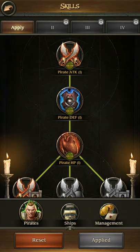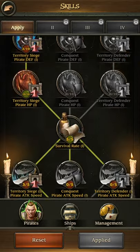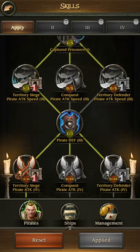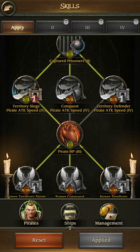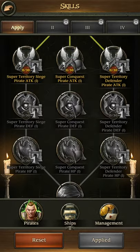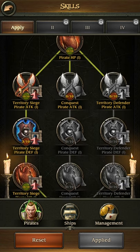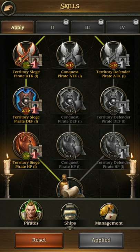For pirates, until a certain captain level, don't invest the 10 points — just go straight down with 3 points in each, to search for 3 things: pirate attack (1 point for 10%, it's huge), then the same for defense, and the same for HP. When you're down to the HP one, the furthest one doesn't give that many big boosts, so you don't have to go down more. You can go straight back up, invest 10 points in attack, defense, and HP, and then go into territory siege, pirate attack, and HP only — not the defense.